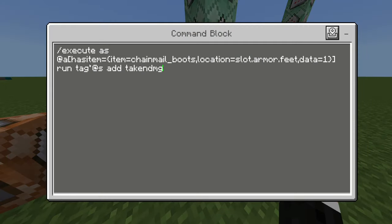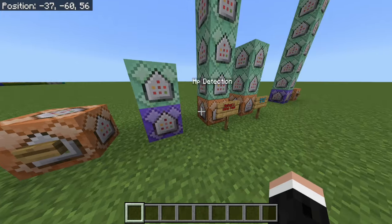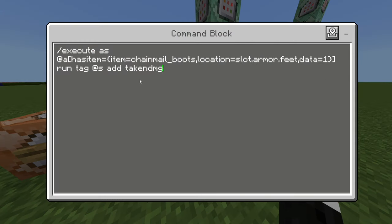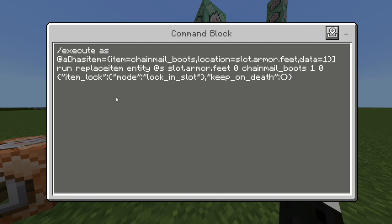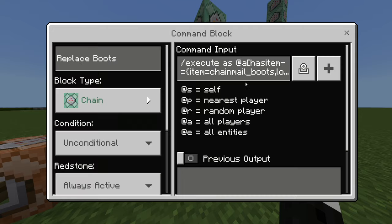So what do I mean by that? This command here detects when a player has chainmail boots in their feet slot, and the data is one — this is the durability damage, so one point of durability damage, like when you take a singular hit of damage. It gives them the tag 'tanking damage,' and this gives it to all players, so it's very multiplayer friendly. Once this happens, the boots will be replaced, because since we've given them the tag, we no longer need this extremely long hasitem command.